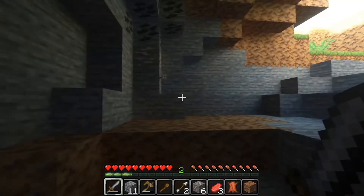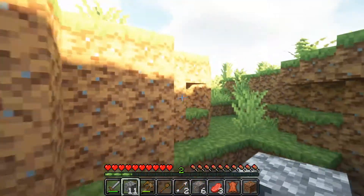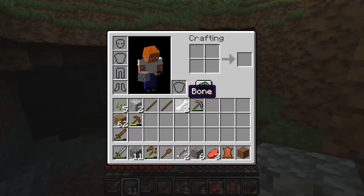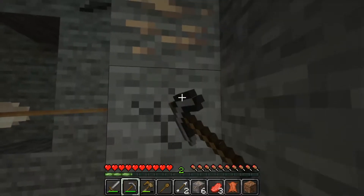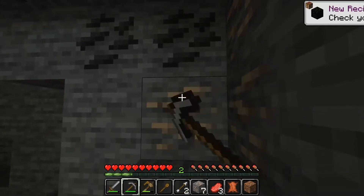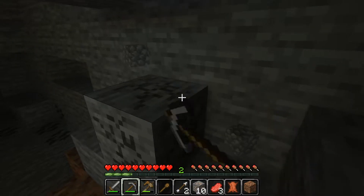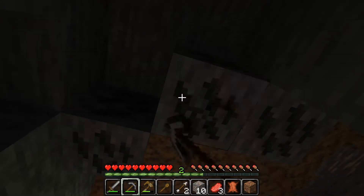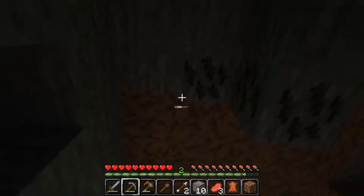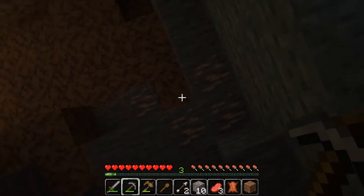Let's get some coal and this iron I see, as much as we can get down here. We might get enough iron for a full set — that would be sweet. There's more iron there. Get this coal so I can smelt the iron faster. It's also good to make a water bucket eventually, because it's always good to have that.